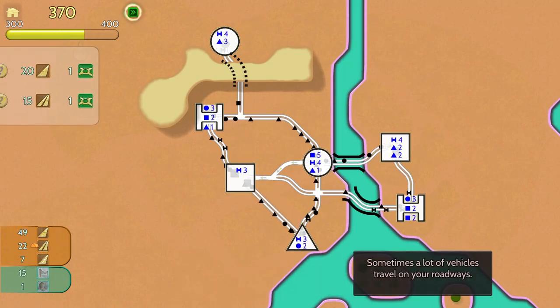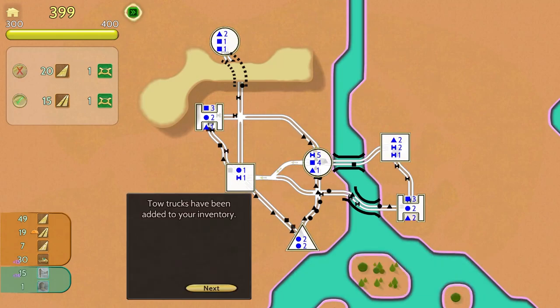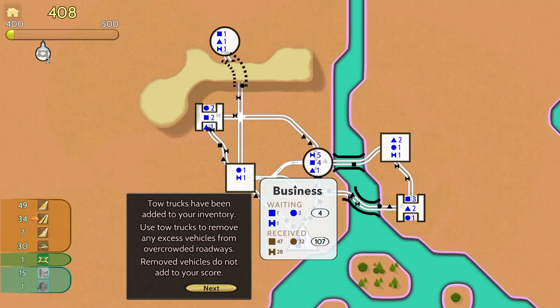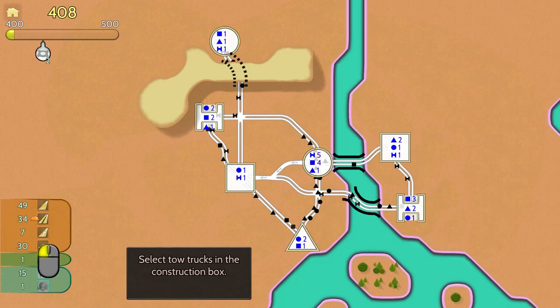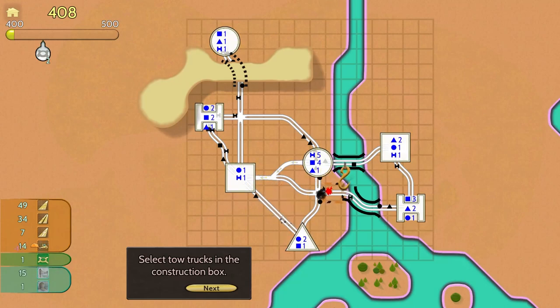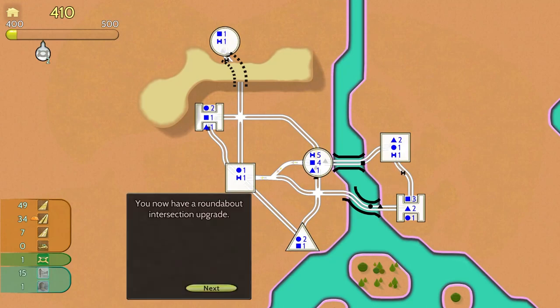There's quite a bit of traffic being spawned out of there. We're going to drop that straight down to the square. We can get some roundabouts it looks like — let's do 15 freeway tiles and the roundabout. Tow trucks have been added to your inventory. Use tow trucks to remove excess vehicles from overcrowded roadways — removed vehicles do not add to your score. Select the tow truck in the construction box and boom boom boom, we're just taking all these cars right off the road. I like the sound effect. We got 20 left, 19 left — let's get rid of all these cars.